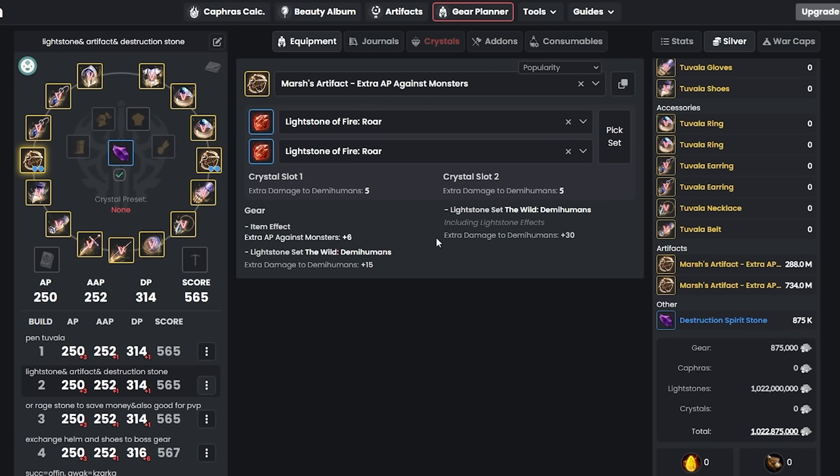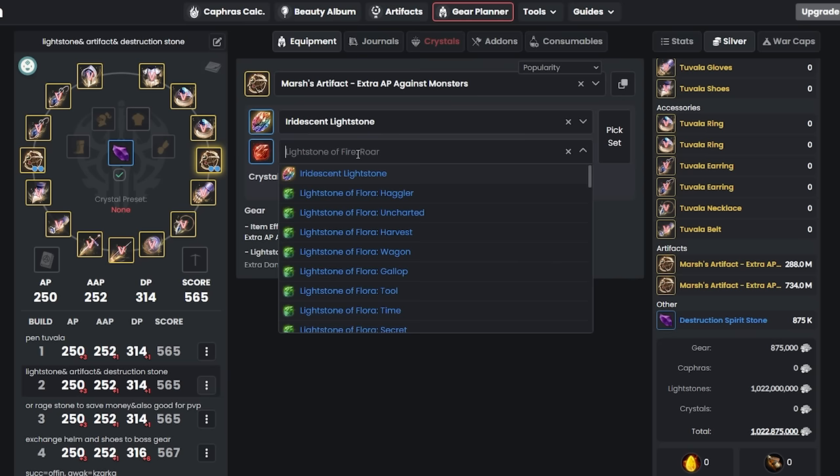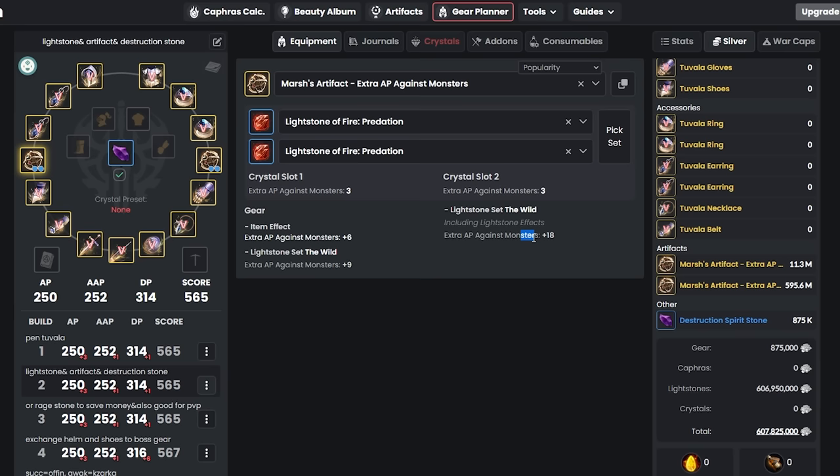With three Roar crystals instead of Predation, you can get 30 monster damage for demi-humans compared to 18 from Predation. This is what we'll use later when grinding at Red Orcs. The total cost for the Roar setup might be about one billion silver. For now, go back and use Predation, which gives 18 AP against monsters.